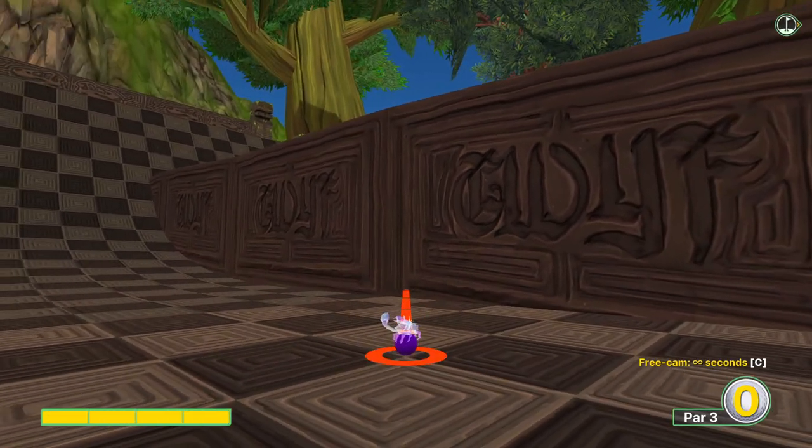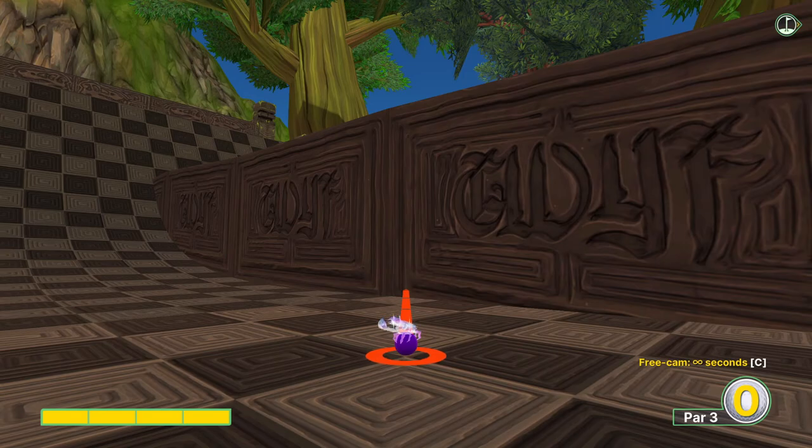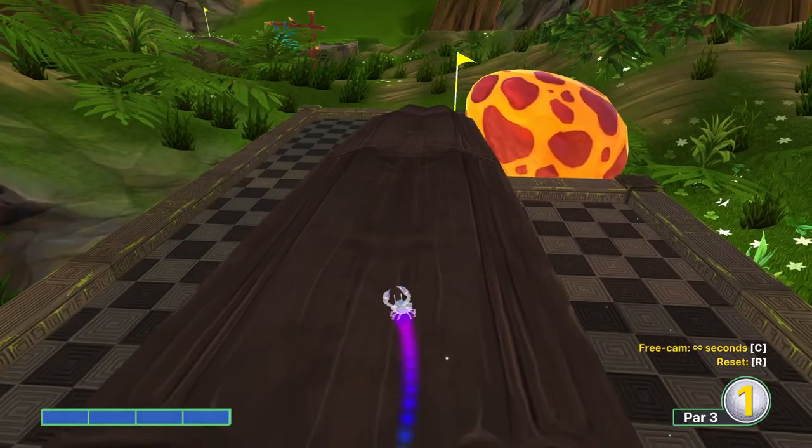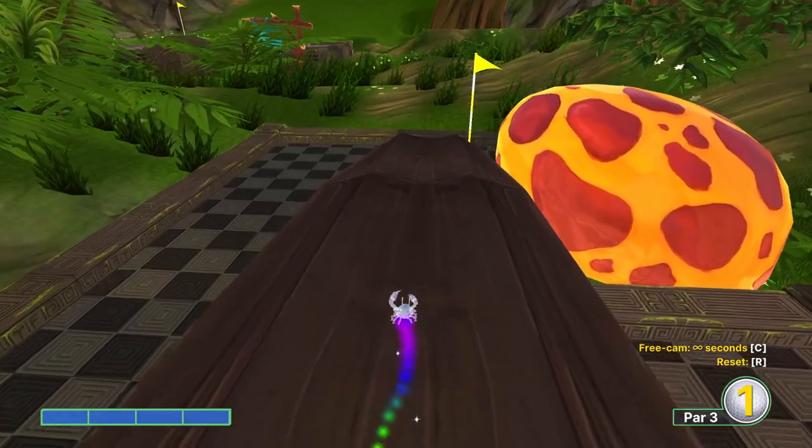Next hole, there is a distinct white line that runs down this central pillar. We want to aim directly at it. It's not pixel perfect or anything. Full power. Hole-in-one, eventually.